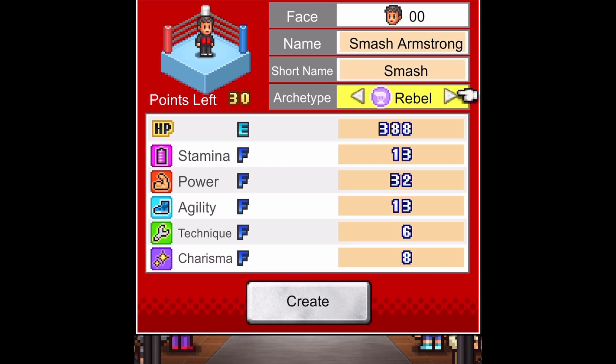Styles make fights. Certain styles will have an advantage over others, meaning that a well-balanced team of multiple styles will benefit you when matchmaking with other promotions.